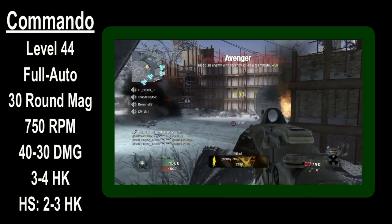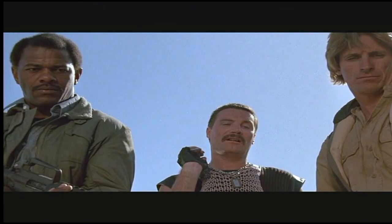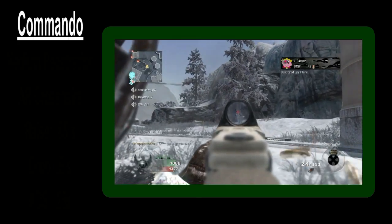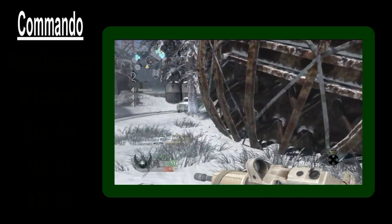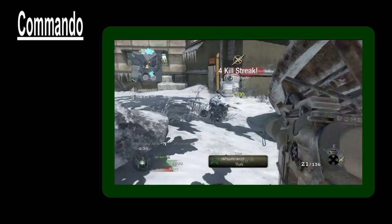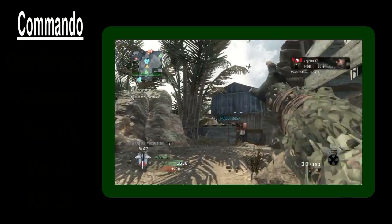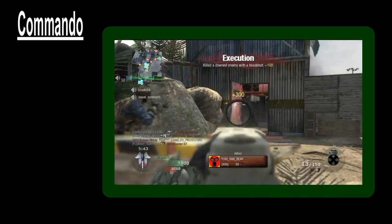I thought the devs would play around a bit with the damage of the assault rifles. The Commando's damage profile looks as such: the damage starts to drop off at a range of 37.5 meters and completely drops off at 50 meters. As you will find with most assault rifles, this is great. Very few maps in Black Ops actually feature combat where you'll find enemies past 50 meters. To give reference, 50 meters is double the range drop-off of the SMGs.